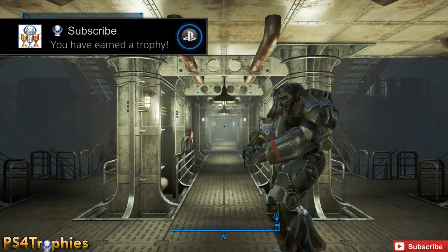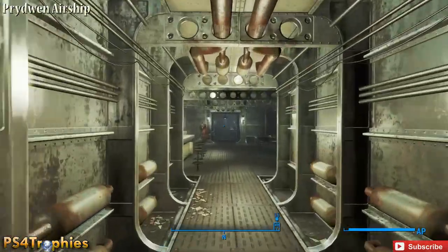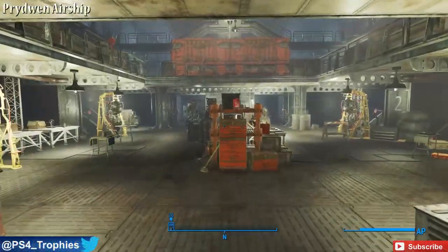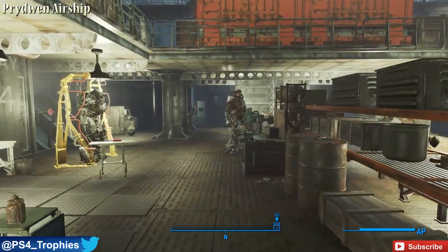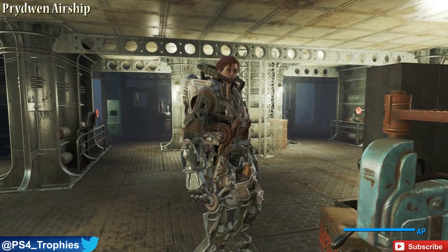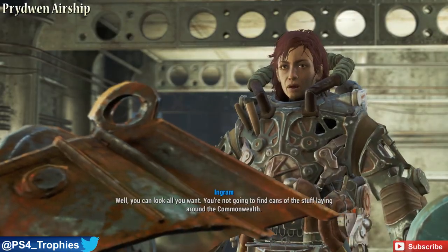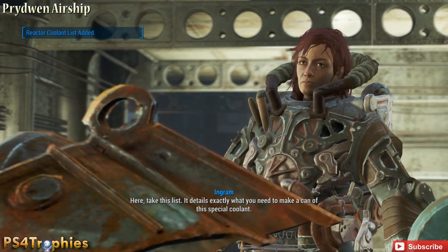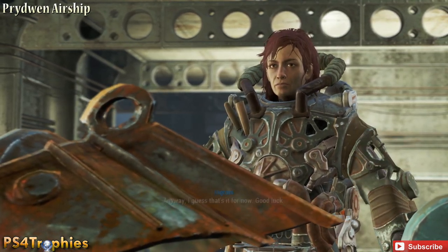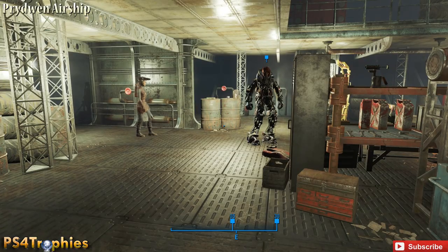Hey guys, Brian from PS4 Trophies. I'm going to show you an awesome new infinite bottle caps exploit in Fallout 4 using patch 1.02. This is going to require you to be aligned with the Brotherhood late in the game. You're going to come to Proctor Engram, and she'll eventually send you on a side quest to get reactor coolant. We're going to use a crafting exploit at the chem station to craft an infinite number of reactor coolants without using any materials.